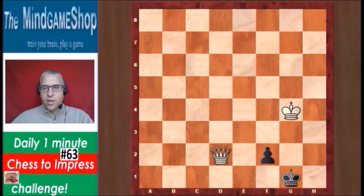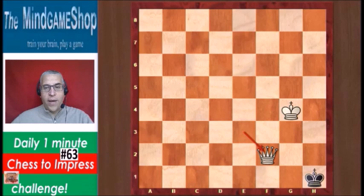So we have to be careful for that. The first move that wins is queen e3, and if we now go to h1, we have to be careful that we do not take that pawn, because this is stalemate.